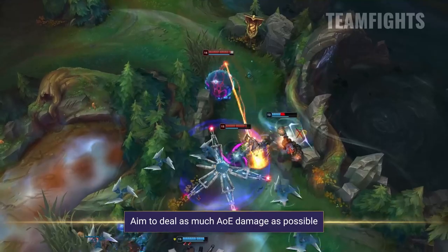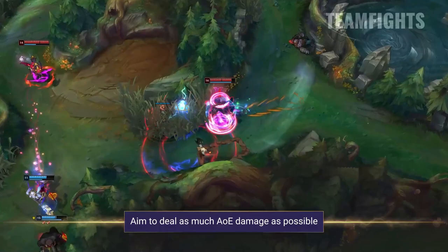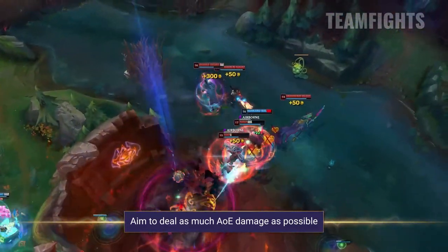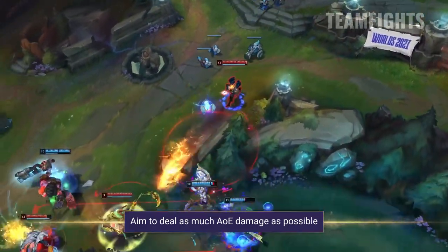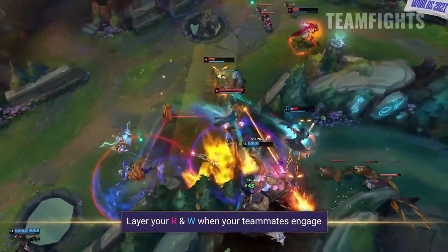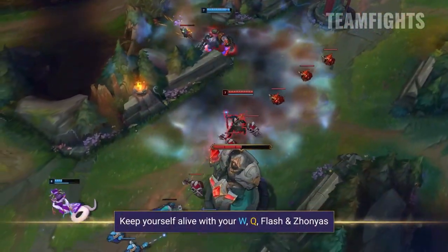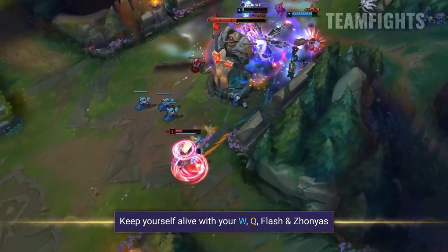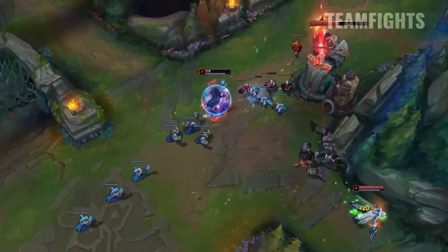In teamfights, you're going to be looking to deal as much consistent AOE damage as possible. Viktor can deal a huge amount of damage at this point in the game, so make sure you're sticking with your teammates, grouping up, and being ready to contribute in any way that you can. You want to try and poke your enemies down with your E as often as you can, aiming to soften them up for any allied engage. When your team's initiators do pull the trigger, you want to layer all of your AOE damage and CC with your R and your W into that cluster of enemies. If you're being dove by frontliners, use your W on yourself and your Q's shield to keep yourself alive. If you have your flash and your Zhonya's too, you're actually pretty difficult to take down, giving your teammates time to catch up and help you out, as long as you aren't too far out of position.